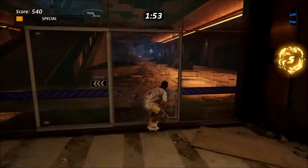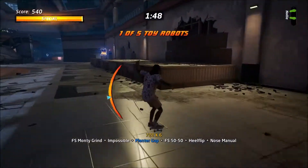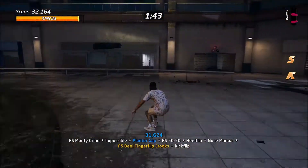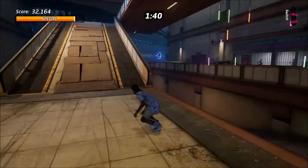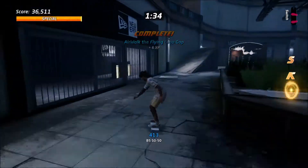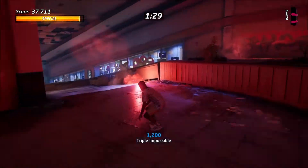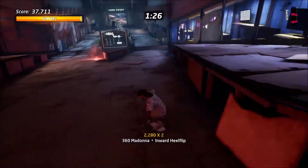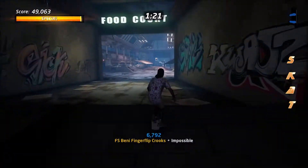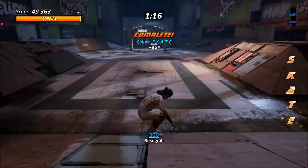The letter S is right at the bottom of the starting area on the grind rail. After you get that, keep heading straight and veer to the right where you will see the K along this ledge. On the way to get the letter A, you can also complete the air walk challenge by jumping off of this kicker right here and holding down either circle or B while simultaneously holding the analog stick diagonally down towards the right, or pressing right and down on the d-pad at the same time. Once you land that, the letter A will be right in front of you. Continue down the map and you'll find the last two letters easily.